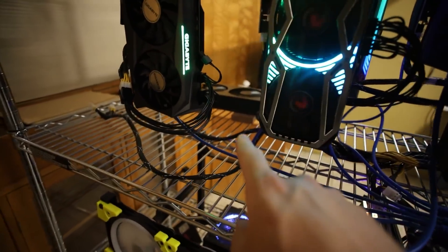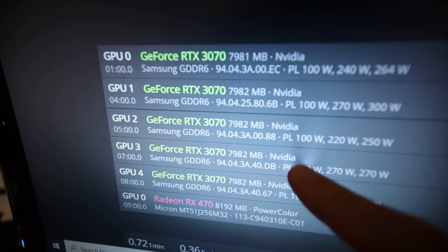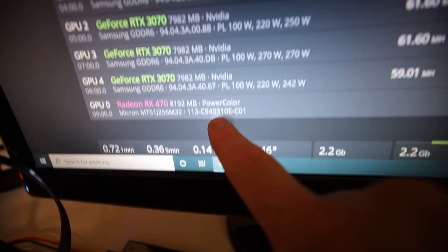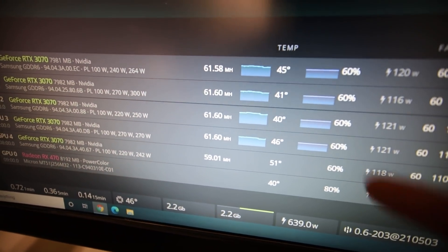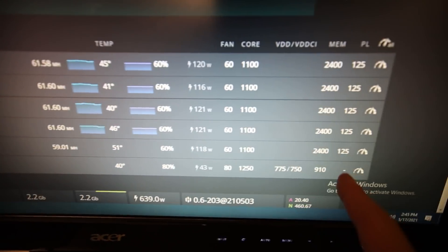I'm gonna see if I can see this in HiveOS along with the 470 8GB RebTech. We got five 370s and one RX 470. Looks like it says PowerColor, eight gigabytes of RAM — it doesn't say RebTech but it's a PowerColor one. I had an issue: I was mining with T-Rex Miner on these 3070s, but T-Rex Miner doesn't support AMD cards, so we have to change the flight sheet.